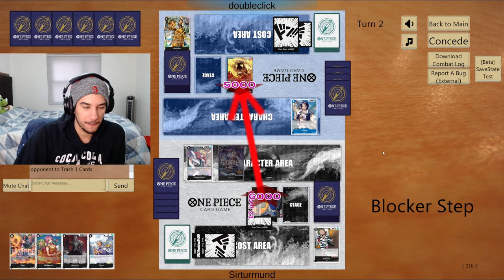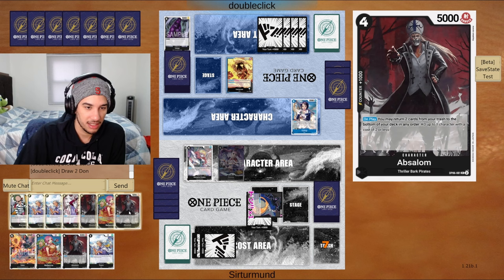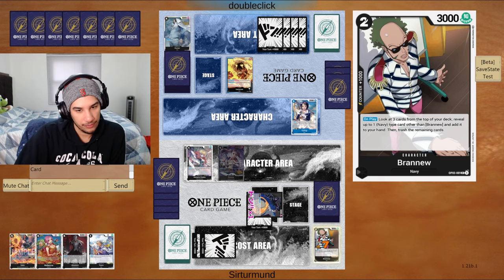I didn't even see what we got into the discard. They trashed the Virgo — I think they actually meant to counter with the Virgo and just forgot about Perona. Or maybe that was just the best card they had to trash. Now if they bottom-decked this it's more annoying. Next turn we have 5 down. If they bottom-decked it with a Hand Blaze, that's kind of more annoying because I won't be able to get value.